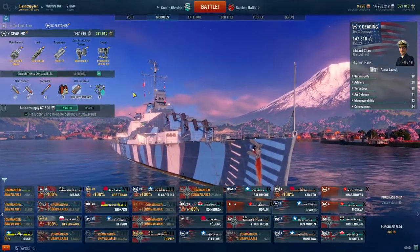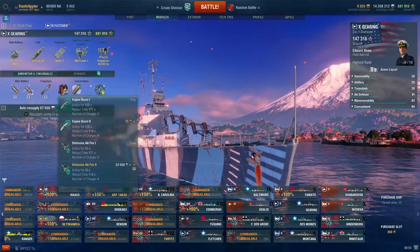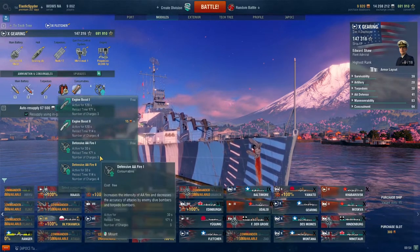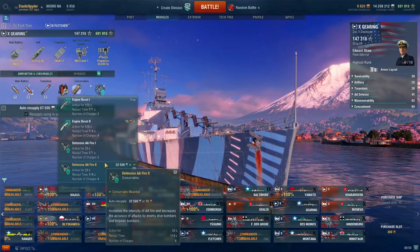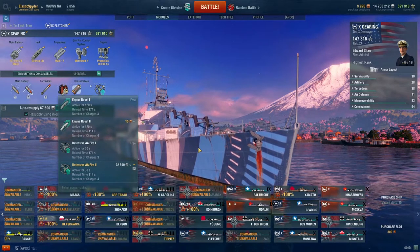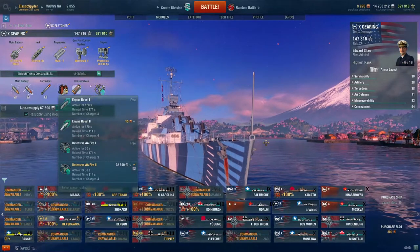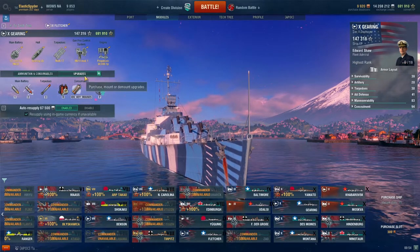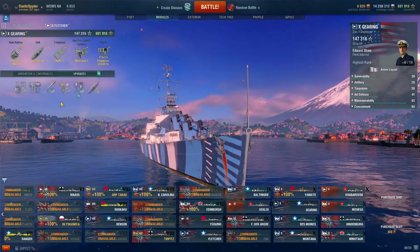In terms of consumables, all premium. One notable thing that I like to use is defensive fire. I think the Gearing especially should use defensive fire because not only can you support your friendlies, like friendly battleships that don't have defensive fire, but you can also defend yourself from carriers.